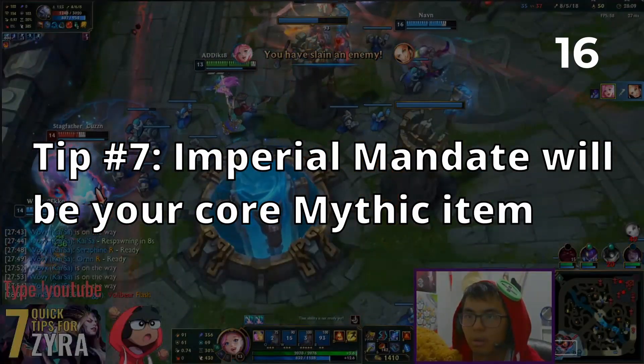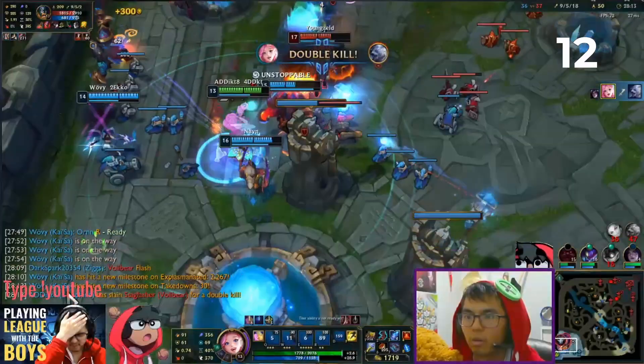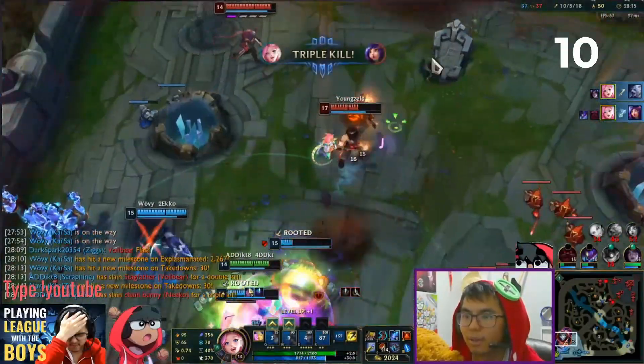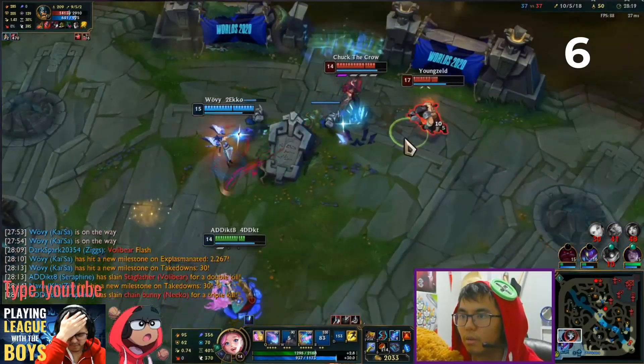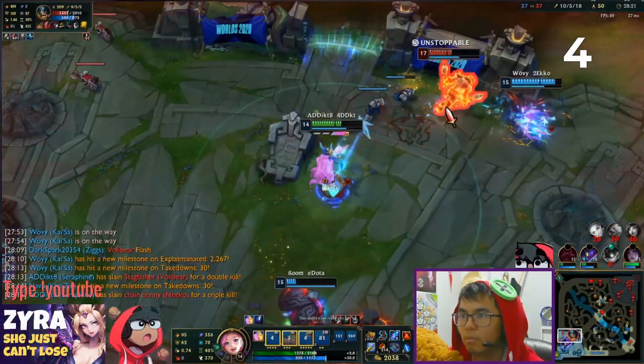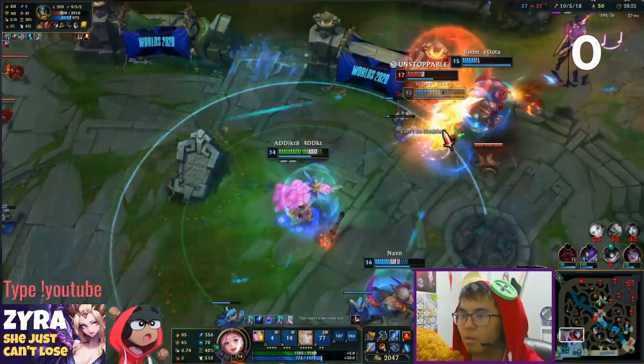Tip number 7. In Season 11, you will want to rush this mythic item, Imperial Mandate. This item can be easily procced with your kit since you will be applying a bunch of slows when combined with Rylai's. You can very easily burst the enemy champion every 4 seconds with a damage proc of over 200 damage in the early to mid game.